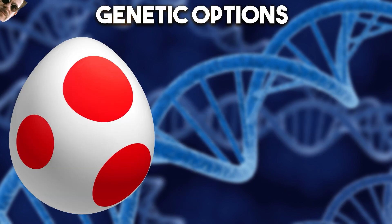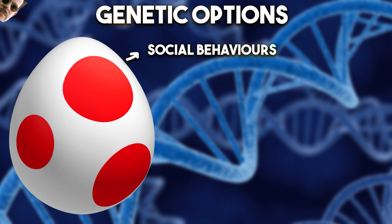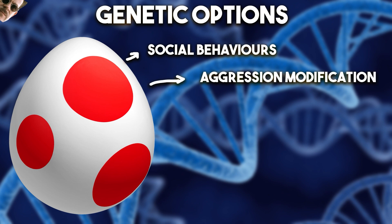What would those genetic options even be in the first place? Well, we've heard of a few already. The first one would be social behaviours — maybe like in Jurassic World Evolution 1, where you can control things like pack size or population needs. Aggression modification was specifically mentioned — the dinosaurs would be less likely to attack the ranger vehicles. It could also apply to other dinosaurs as well. Maybe this would involve genes from a bumblebee, because bumblebees are cute and very friendly. And then disease resilience — just makes the dinosaur hardier, more resistant to disease.